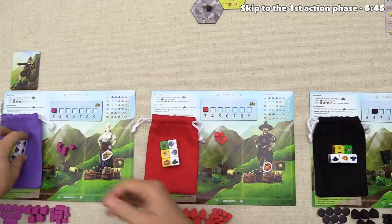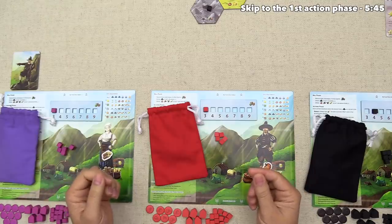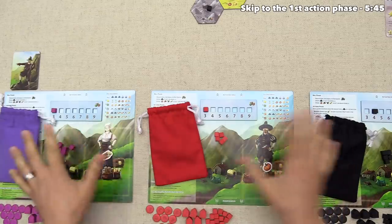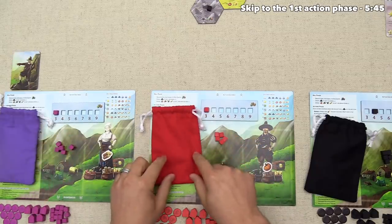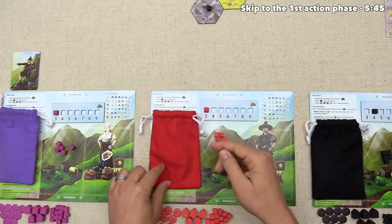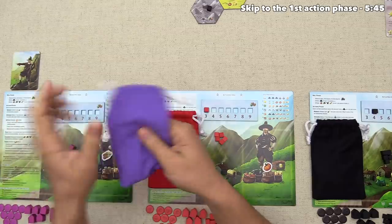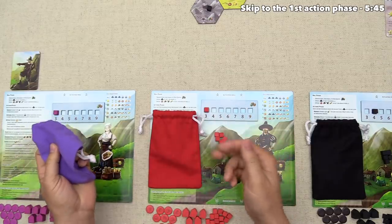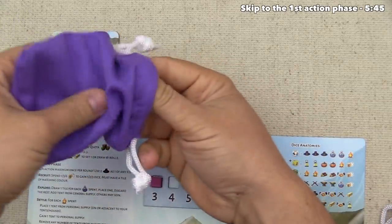There are nine technology cards sorted by research icons in the top left. The game comes with many other technology cards of different kinds, and you can go randomly within subsets or use a predefined set. I've used the set called 'The Great Wild Somewhere.' Every player now puts their dice into their bags, and we can start playing. We are the starting player, but the first thing that happens is the simultaneous roll phase.